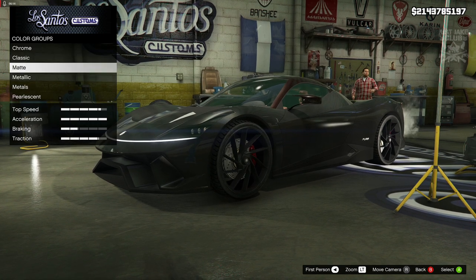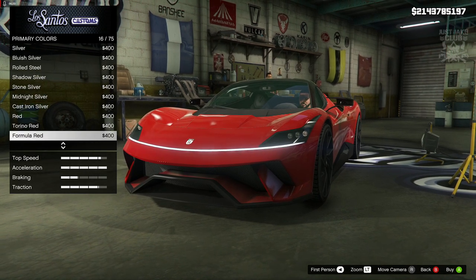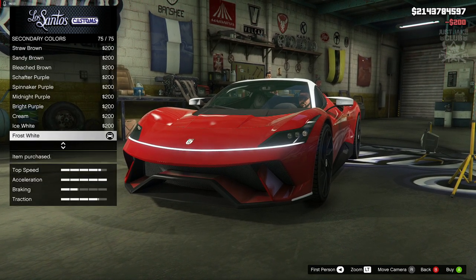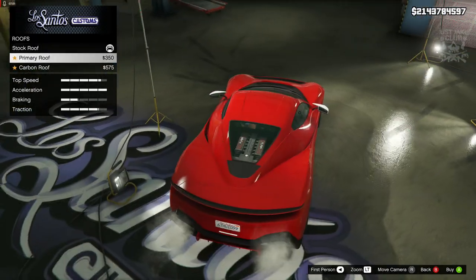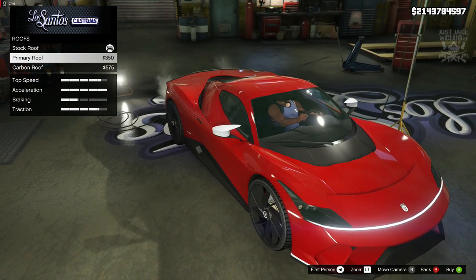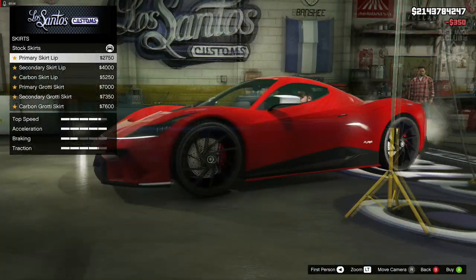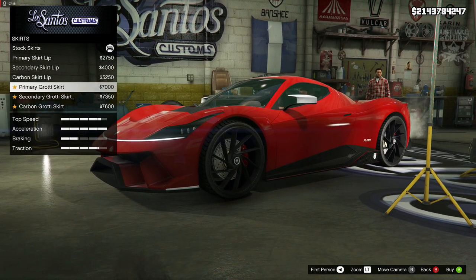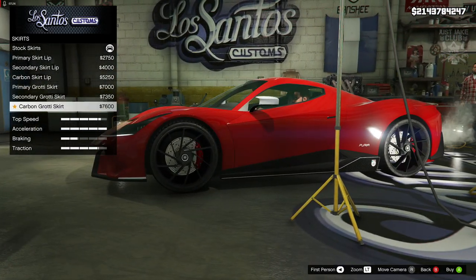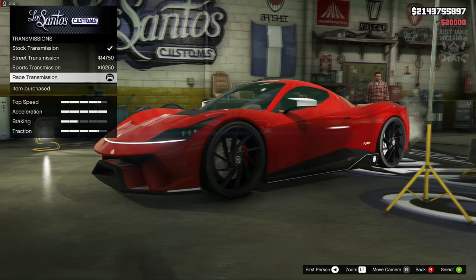For the mirrors I'm going to go with the secondary mirrors. For the respray, primary color — classic — and we're going to go with red. It's got to be done, it's a Grotti — formula red. For the secondary color, classic frost white. We get an option for the roof — I'm going to go primary color. Then the side skirts — the Grotti skirt looks really good, and I'll go with the secondary Grotti skirt.